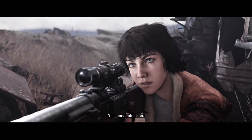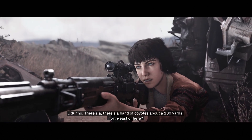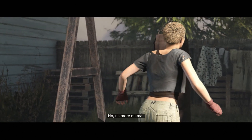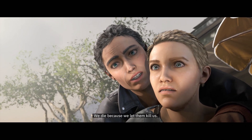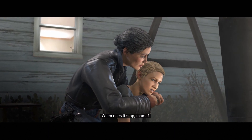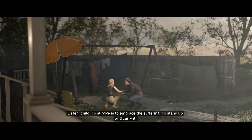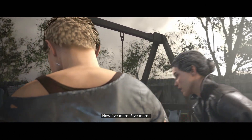The training continues. BJ asks Jess what she's sensing — she says it's going to rain soon and notices coyotes about a hundred yards northeast. Meanwhile their mother is doing kick training with Soph: 'Five more, Zofia. Keep your hands up. No more, Mama. This is how you die — this is the moment they get you. We die because we let them kill us. You will face a big strong Aryan true believer who can push through pain for one second longer than you. And that's all it takes. To survive is to embrace the suffering — to stand up and carry it.'